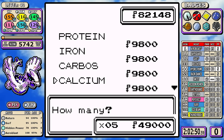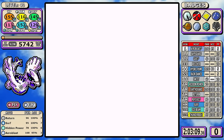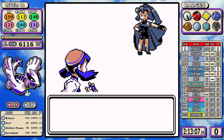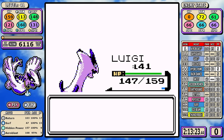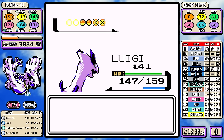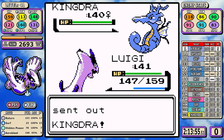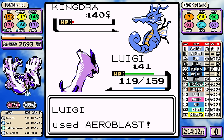For vitamins I pick up seven Calciums to max out my Special stat experience, and that takes us straight into Clair. Two things of note: I got Never-Melt Ice for some damage ranges, and I also accrued two PP Ups during the game and used them on Aeroblast. The Dragon-types are a one-shot — not worth going over. I do fat-finger a Hidden Power Ice and waste a few seconds on Kingdra, but things are progressing nicely and that's all eight Johto badges done.